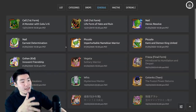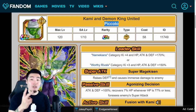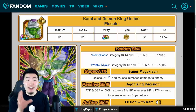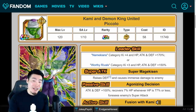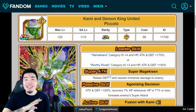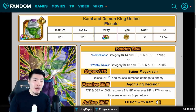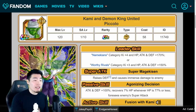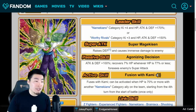Let's talk about these units, starting with the Fizz Piccolo. He's called Kami and Demon King United, Piccolo. He is a dual category leader. He gives units in the Namekians category Ki plus 4, HP, Attack, and Defense plus 170%, which is obviously an amazing leader skill. But the Namekians category is probably the worst category in the entire game, so as good as that leader skill is, it still doesn't really make the category too viable at the moment. He also gives Worthy Rivals category units Ki plus 3, HP, Attack, and Defense plus 150%, and his super attack raises defense and causes immense damage to enemies.